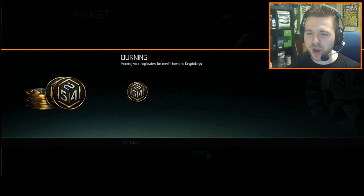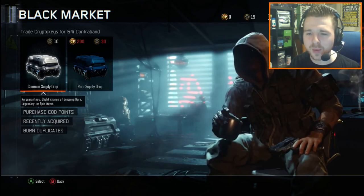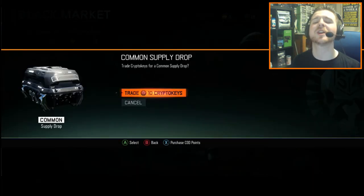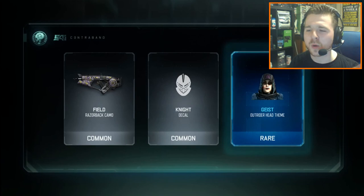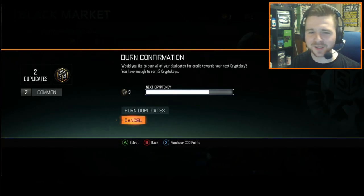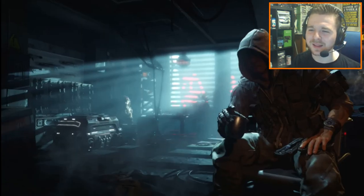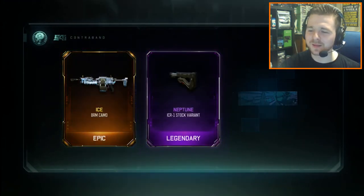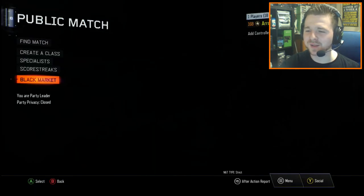Let's burn all these duplicates and get something absolutely amazing from rare supply drops. We've got a laser-sight Legendary variant for the KRM. We've got the Geist Outrider Head. That's probably the last one we're going to get now. We've got an Ice Camo, an ICR Stock Legendary variant, and the Inferno Common Camo.